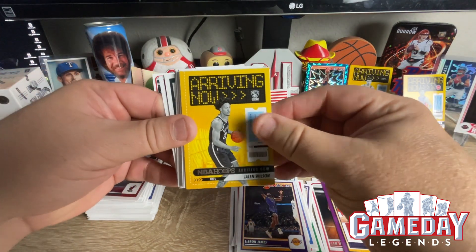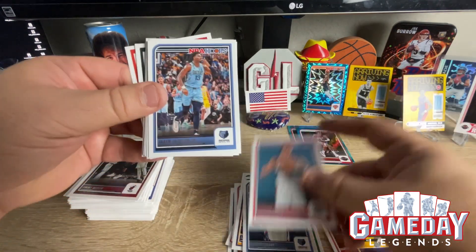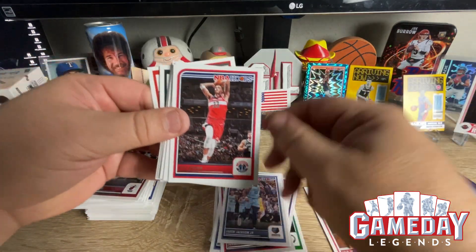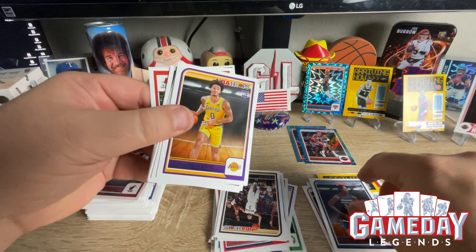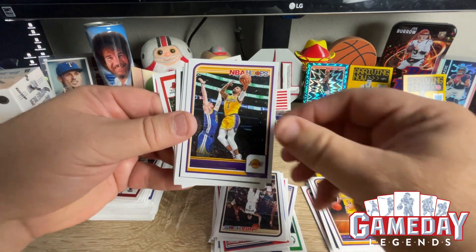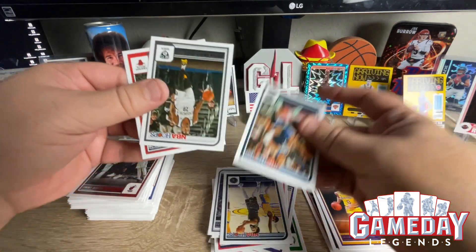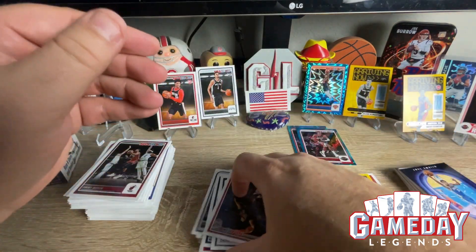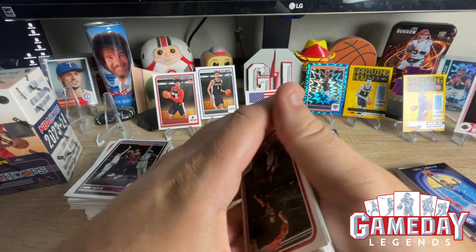Jalen Wilson. Come on, let's get another Wemby base. Miller, Shafino — nothing, nothing, nothing. Alright, so that was all the fat packs. A lot of good hits in there. Definitely recommend it.